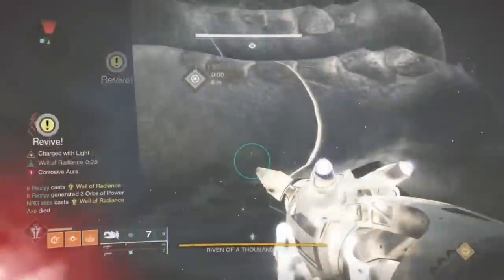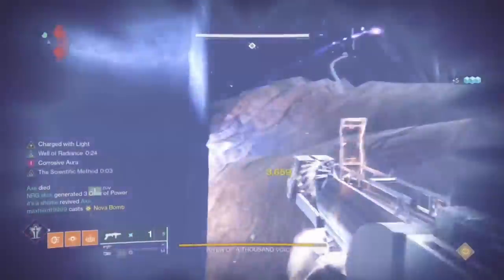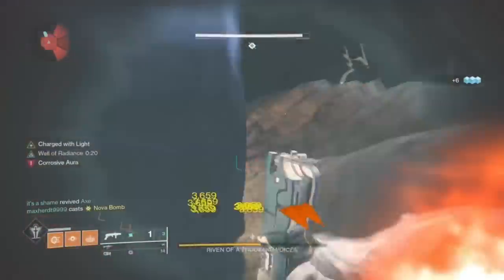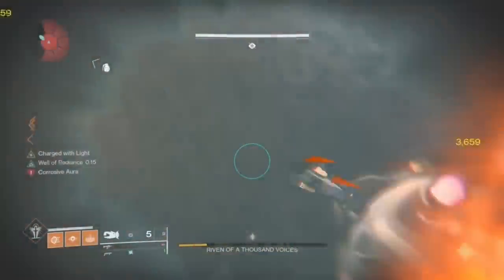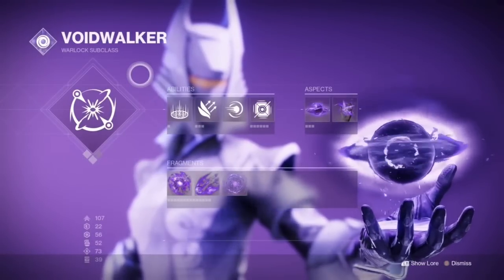Now let's get into the damage. Put your Well down, Tractor Cannon the boss, and shoot your Forbearance shots — not at the exact same time. Shoot one, let it bounce in this exact corner, then reload and shoot the next one. Unfortunately Tractor Cannon does not last the entire time, so you need to reapply it after shooting five shots of Forbearance.